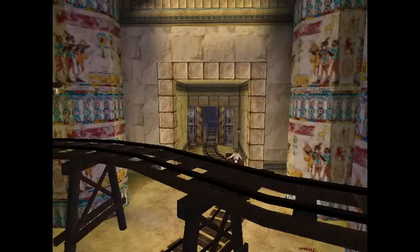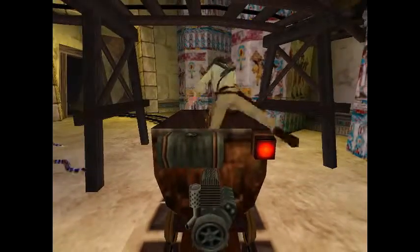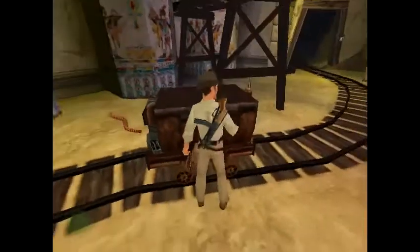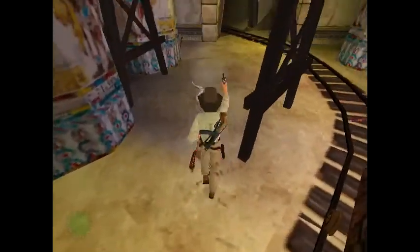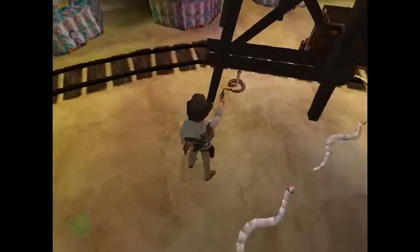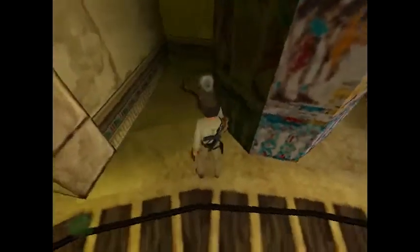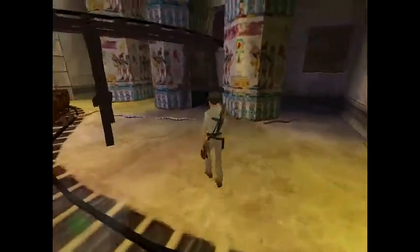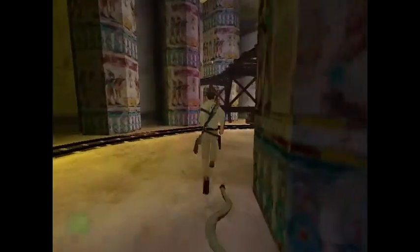Welcome everyone to King Saul's Mines, level 13 in the game. First thing I always do is get out here and shoot these snakes immediately - just blast them away. There's a couple snakes hiding behind pillars and such.